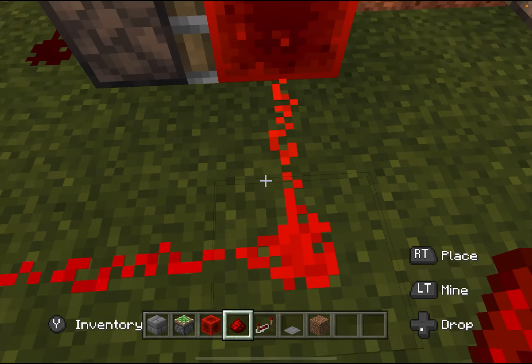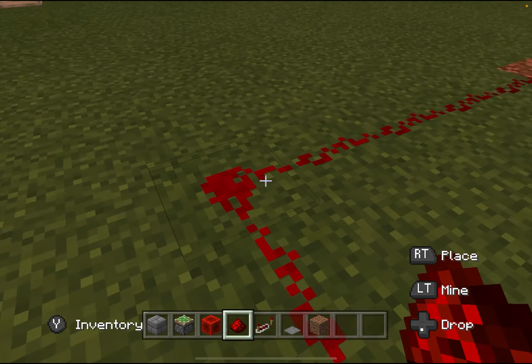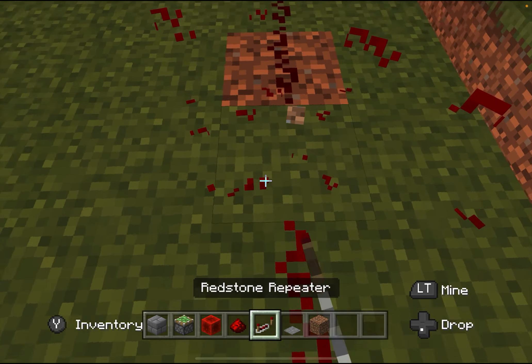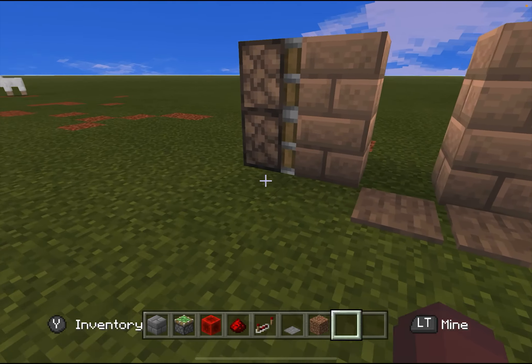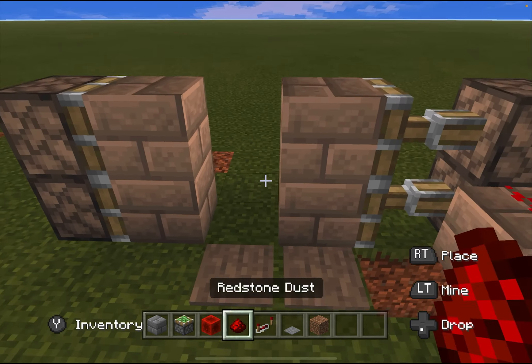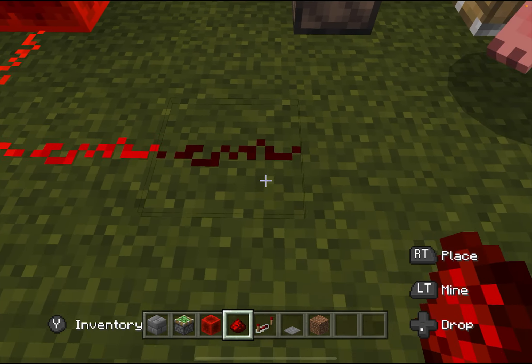Next you're going to connect this to the redstone block. As you can see, the signal from the redstone block is dying out, so we're going to need the redstone repeater to continue the signal. Next we're going to connect it to this piston so that they both are closed.